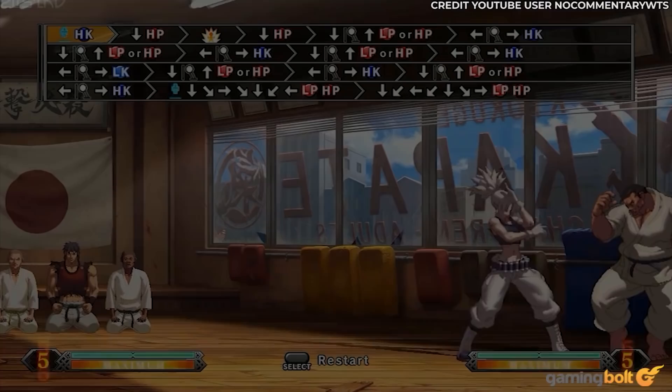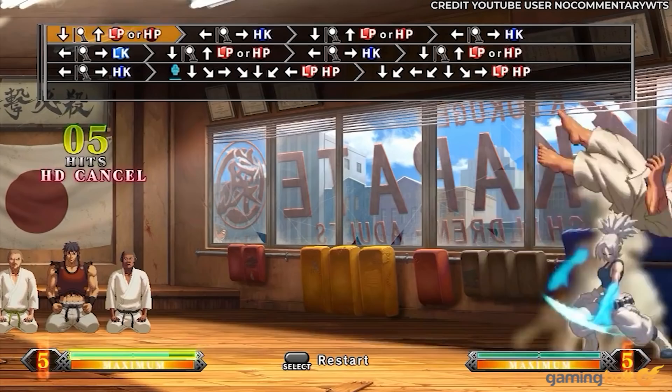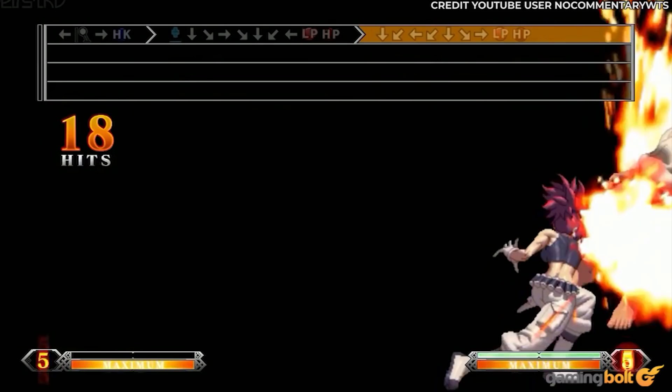Then you have to execute and cancel out of a Grand Saber run, perform the Moon Slasher to Baltic Launcher inputs again, execute a V Slasher — an in-air desperation move that requires one directional quarter circle — followed by a half circle and either low or high punch, before ending with a Leona Blade Neomax, which is another quarter circle followed by a half circle into a low or high punch. Naturally, you need to be frame perfect, especially with the cancels to pull it off properly.